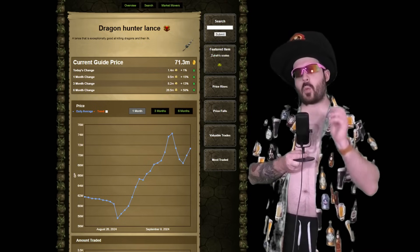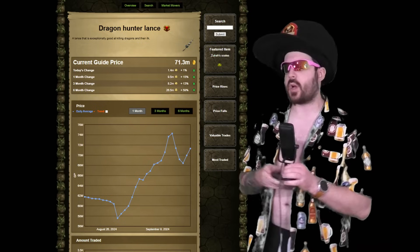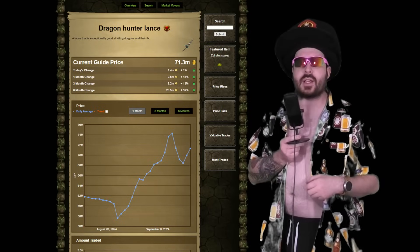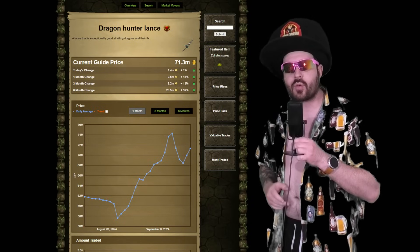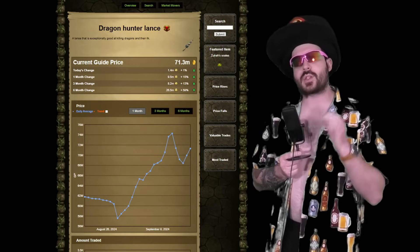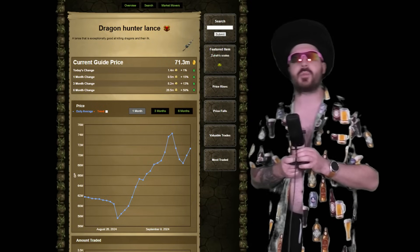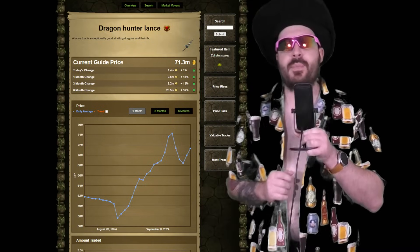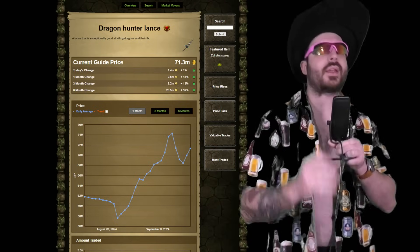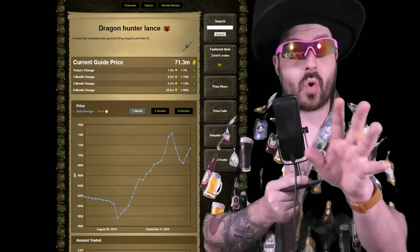Good evening, ladies and gentlemen, and welcome back to the Grand Exchange segment for Rune News. My name is Wade Green, and this week we've got the Dragon Hunter Lance on the rise because of the new dragon group boss coming in hot. Jagex stated the new Dragon Hunter Wand is not going to be as good as the Lance or the Crossbow, so unless there's a big magic weakness on this new boss, the Lance is the weapon to have. I would wait until after the update and the hype dies down before buying yourself a Dragon Hunter Lance or Crossbow.